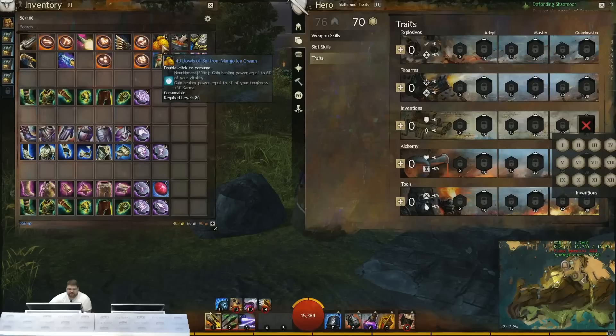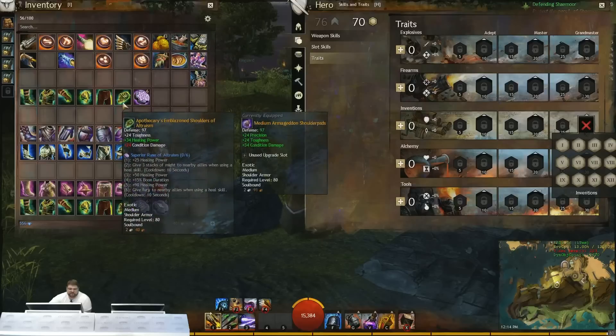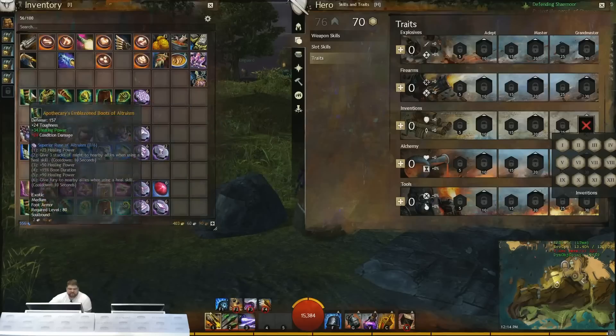Mango ice cream allows you to get multiple conversions from that, whether you're running a condi damage build or a healing build. With the healing build I do like to go Apothecary because you get condition damage as well. Condition damage can allow you to get a decent amount of damage while doing that kind of support build, so you can mix those things together, and that really changes how you'll use some of your food.